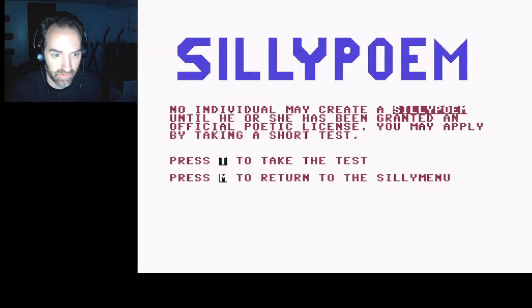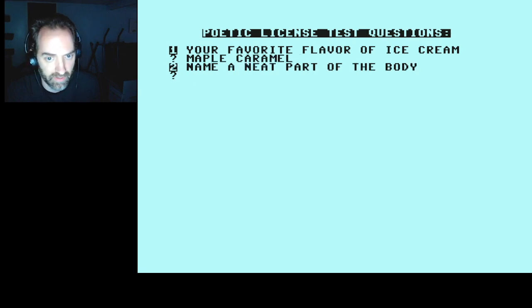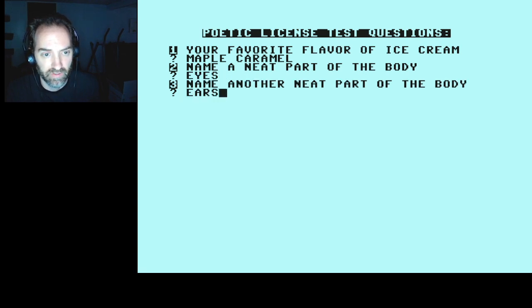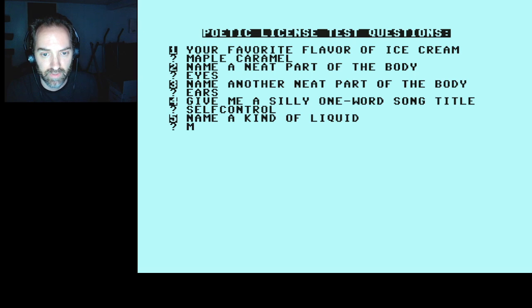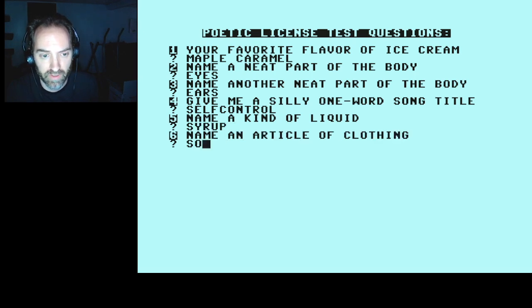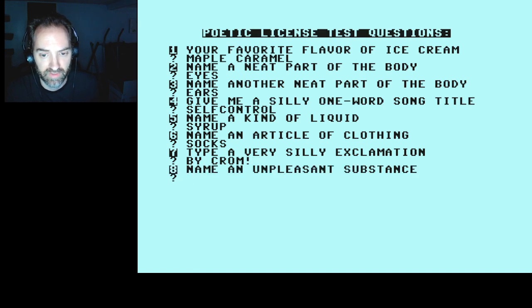Now we'll do the poem. I have to take a test. Favorite flavor of ice cream: maple caramel — so good, I had that last night. Name a neat part of the body: eyes. Silly one-word song title: self-control — it's a Laura Branigan song. Name a kind of liquid: syrup. Article of clothing: socks. A very silly exclamation: By Chrome. An unpleasant substance: used chewing gum. Any changes? No.